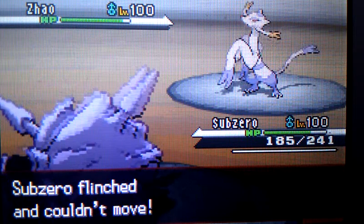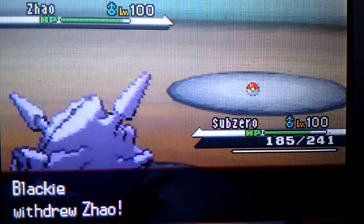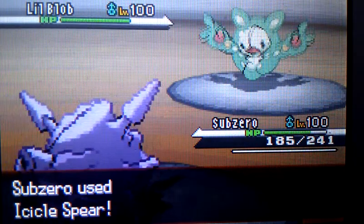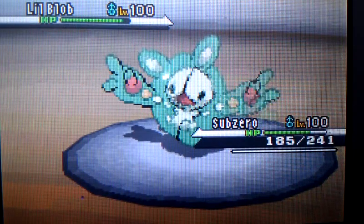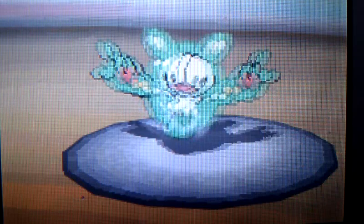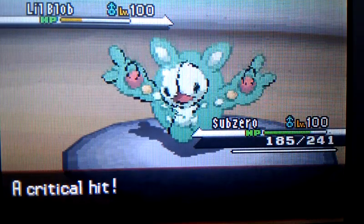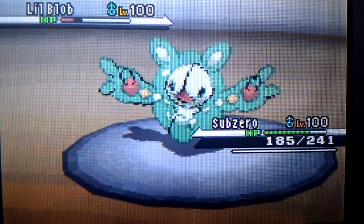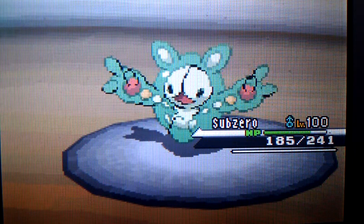Mienshao switches out into her Reuniclus — the little blob. I go for Icicle Spear, thinking about it killing in one hit here, but since she switched in I'll get extra attacks against her. There's a crit — some say it might have mattered, but I don't think so, because I would have gone first next turn and finished her off anyway.